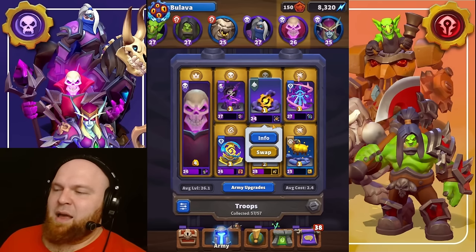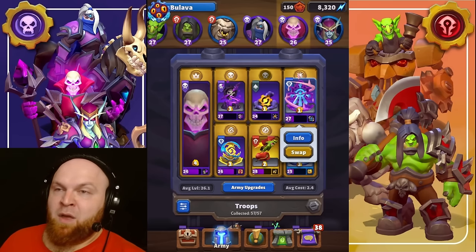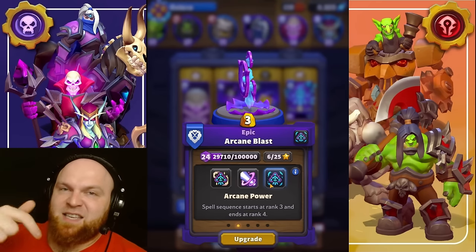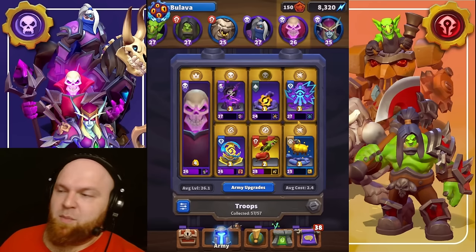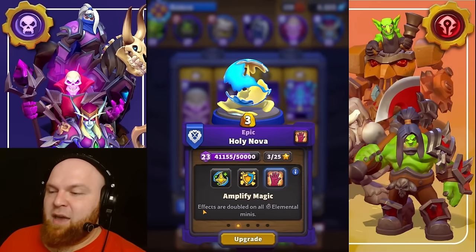Smoke Bomb — you don't even need any talent on it, level one works fine. Arcane Blast — there's no talent that buffs your damage so it doesn't matter what you take, as long as you don't take Arcane Power. Don't take Arcane Power because we need as many casts as possible to buff Thalnos's levels. If you only have that talent, just remove it and go talentless — it still does the same damage.